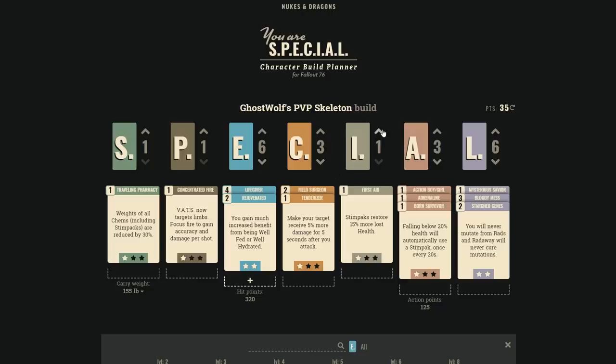Intelligence is more for crafting — durability doesn't play a huge role in PvP. You need 5 points to craft every weapon, but for a PvP build this is kind of a dump stat — you can have an alt character handle crafting. Agility gives more action points, which is very important for VATS-heavy or sprint-melee builds.